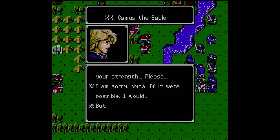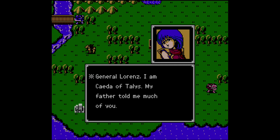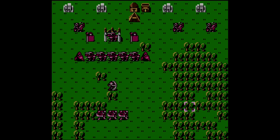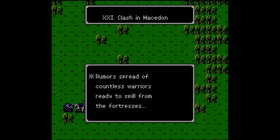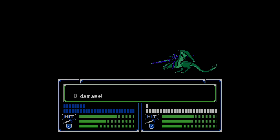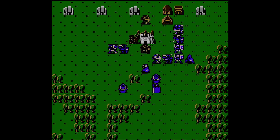Chapter 20, Camus the Sable: bring Cheetah along to recruit the mighty general Lorenz to help finally dispatch the Sable Order Knight. But upon reaching Macedon in Chapter 21, Clash in Macedon, Marth and company are confronted with the last gasp of the Knights of Grust, and upon victory you get access to the second of four secret shops. This is one of the hardest missions in the game, which makes this reward so much sweeter.